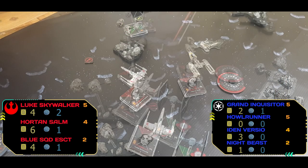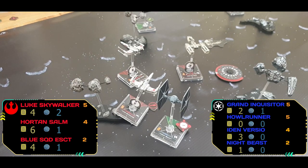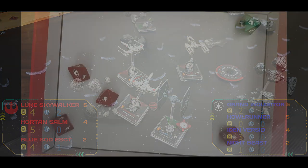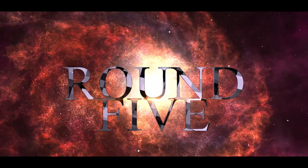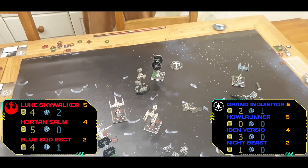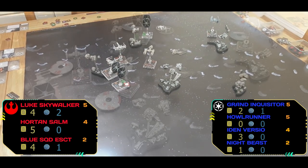Night Beast fires into the back of Horton, dealing a couple of damage. At the start of round five, quick recap — the Rebels are nicely contained in the middle with their X-Wings, while the TIE fighters are all over the place, out of position.